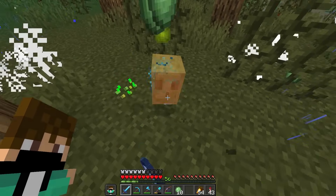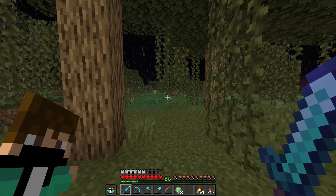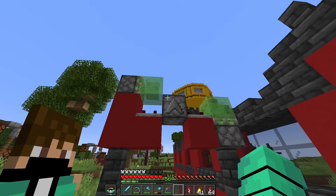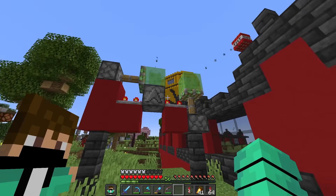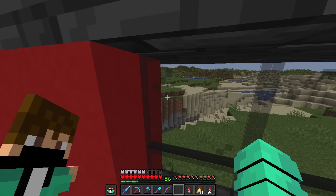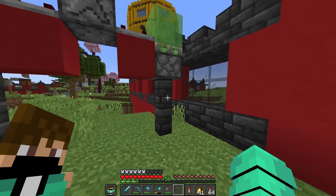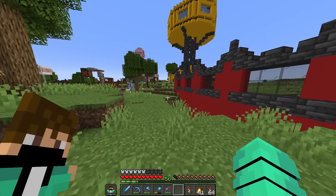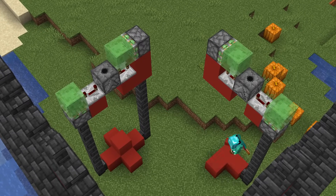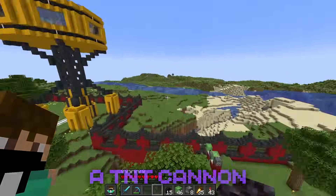We got a crap ton of slime, and you might be wondering why — well, it's because we're building a TNT cannon. The way this thing works is... actually it doesn't even work. Oh my god. Dude, this is so sick — I don't know exactly how it works but it's really goddamn cool. Let me just go around and place these all around the wall. I'm done — I built the TNT cannons!